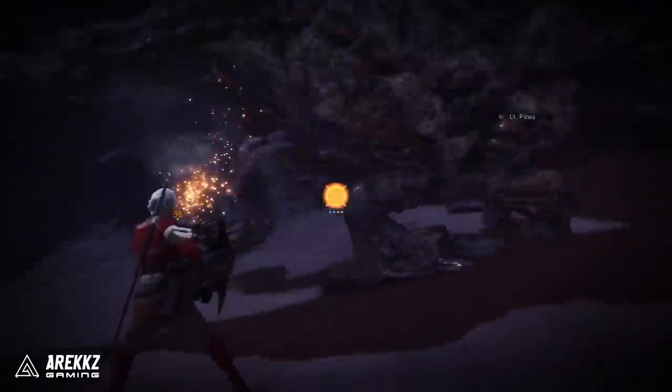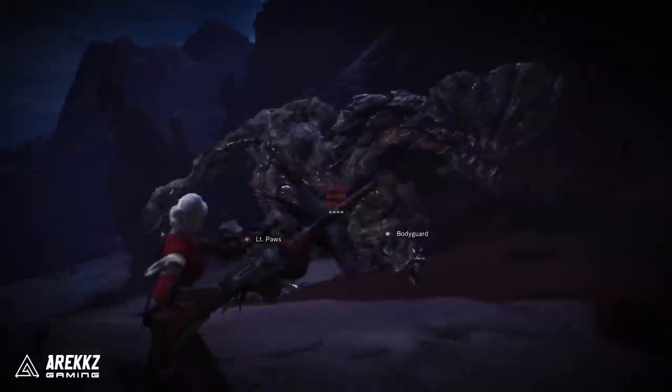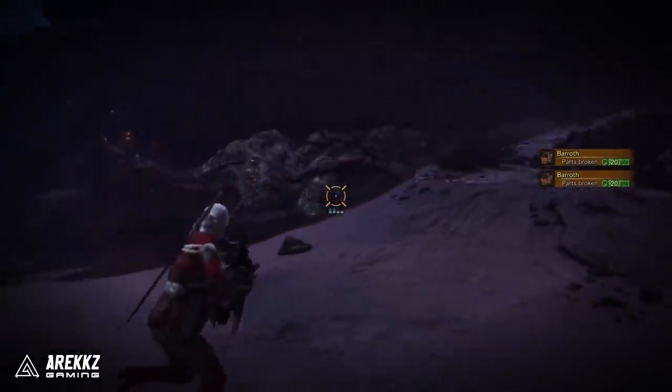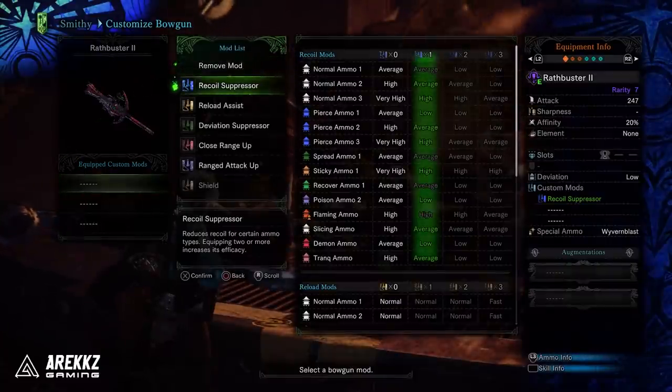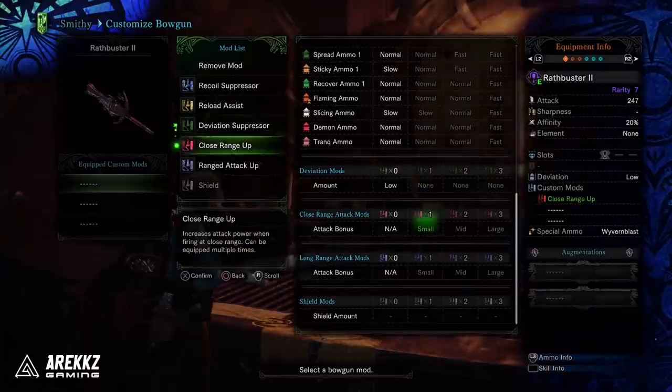Going back for a second — for those who missed the details — the way they spoke about it was that it'll be a new custom mod, much like the mods you have on the gun right now. At the moment you can choose from things like recoil suppressor, reload assist, deviation suppressor, close range up, attack range up — they'll obviously expand this list.